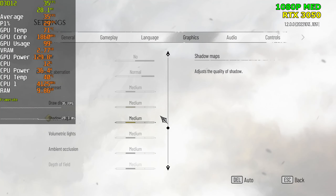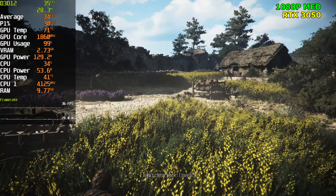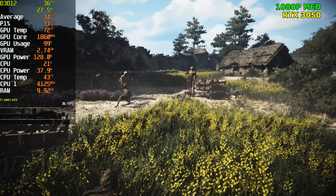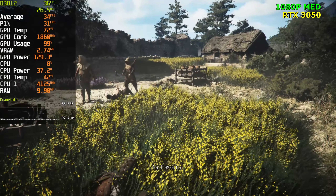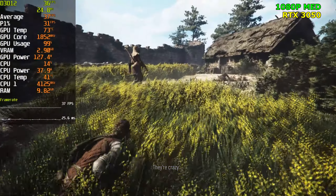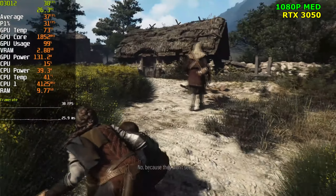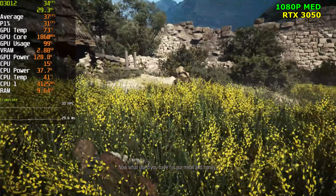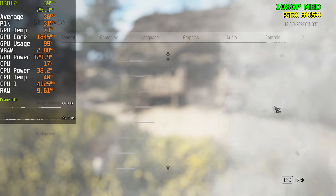These are the medium settings we're playing with now. About a 5 to 6 FPS increase over high settings — a decent boost if we're playing around 30 FPS, but overall still not the best experience. Maybe at this point we can get 30 FPS. At 1440p I still think we're going to fall into the 20s very easily. The game doesn't have FSR either, so trying out the 1060 or 1050 Ti might be a bit of an issue since those cards are going to be way worse than this.